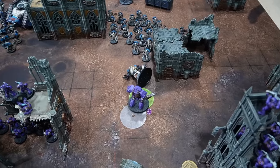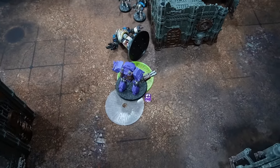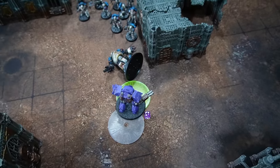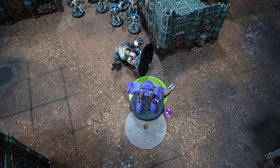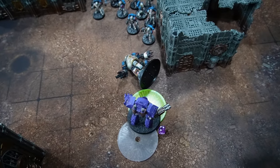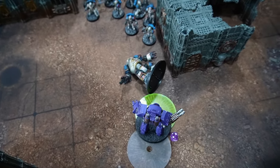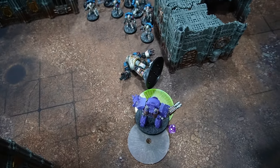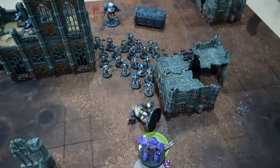Assault phase for the Emperor's Children — pretty exciting. The Palantine Blade Champion charged in despite Overwatch causing two Graviton wounds. With four attacks, hitting only one, striking first before reply — one wound caused, generating three Brutal 3 saves. Jason failed all three despite only needing to pass one. No explosion damage resulted and no wounds in return, with the Despoiler in the back passing his save. The loyalist Contemptor is gone.